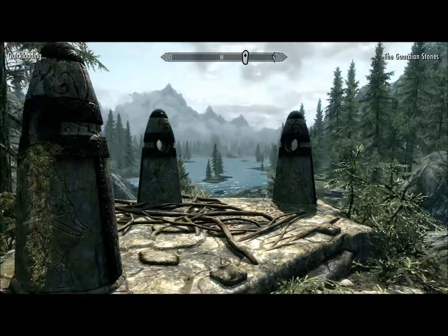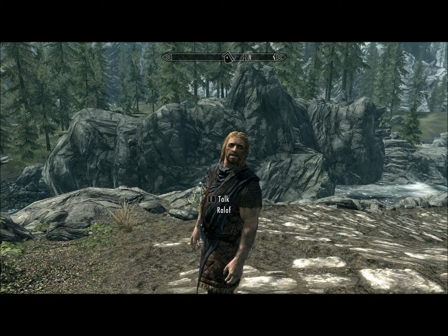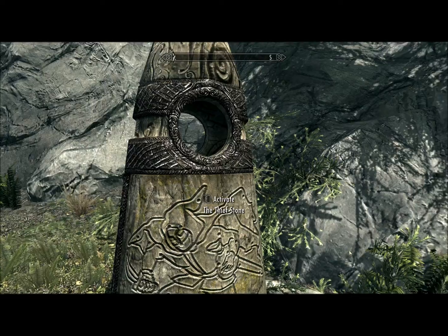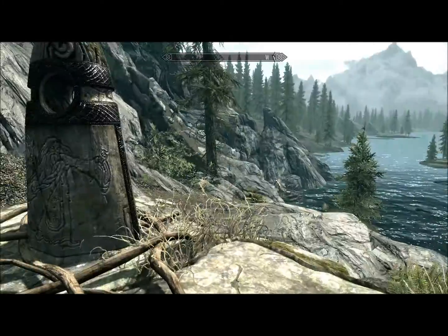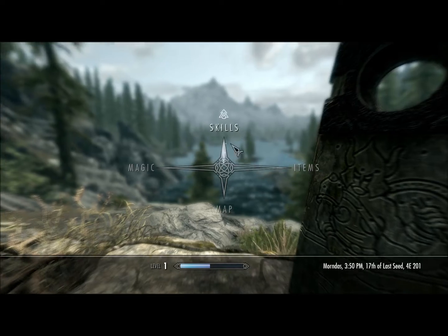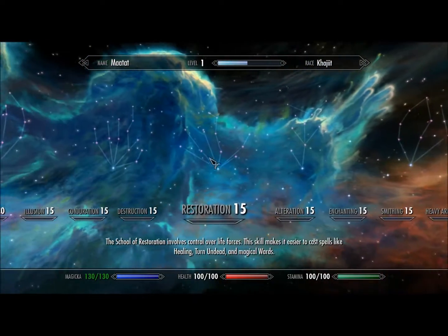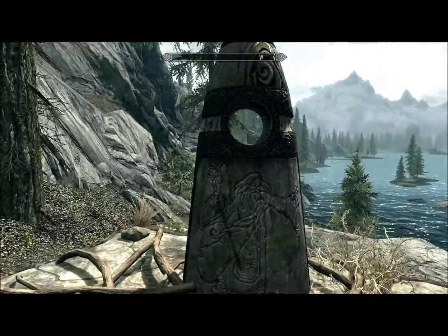Alright guys, this is the Guardian Stones. The Guardian Stones increase your ability to gain stats. So there's a thief, a mage, and a warrior, and they each coincide with the various skills associated with them, which you can see in the tab menu when you go to the skills. You see the sky is in different colors — green for the thief, red for the warrior, and blue for the mage. All those skills level up faster when you take a Guardian Stone, when you pick one.